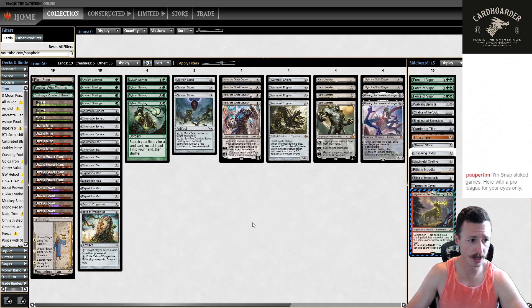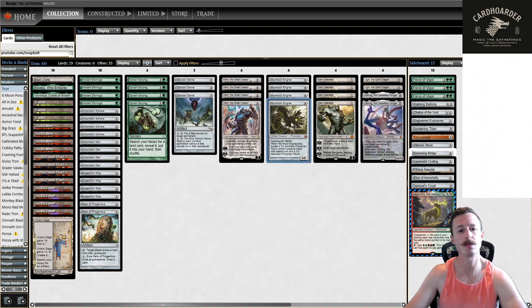This is Monogreen Tron. There's nothing too crazy about my list. I'm playing one Urza's Saga and two Relics main. I'm not messing around with Spatial Contortions main or anything like that. Pretty standard — four Spear, four Star, four Map, four Stirring, four Scrying, three Oblivion Stone with another in the board. Four Karn the Great Creator, which I think is the best card in the deck. Four Wormcoil main — most people aren't doing that anymore, but it just wins a lot of matchups on its own, even if it does get caught by Solitude. Four Karn, two Ugin, two Ulamog.